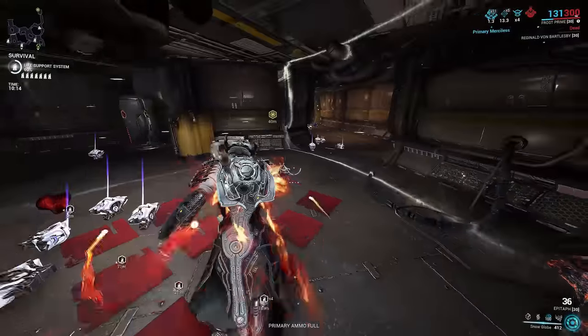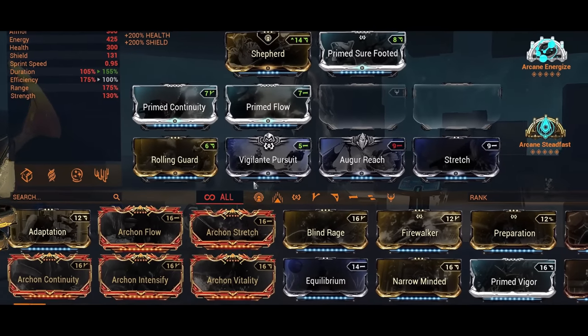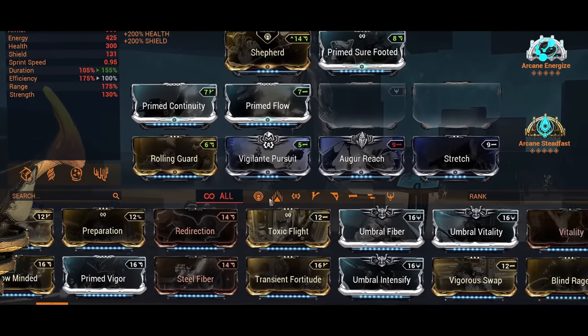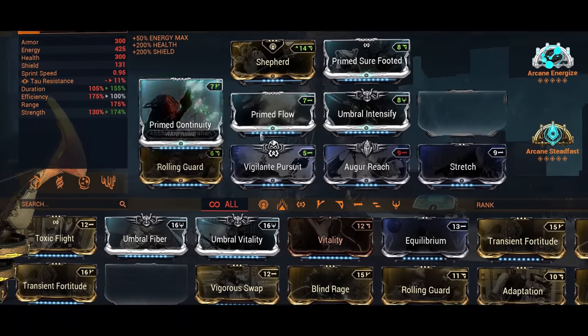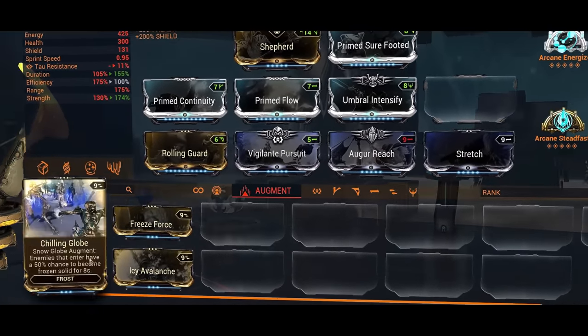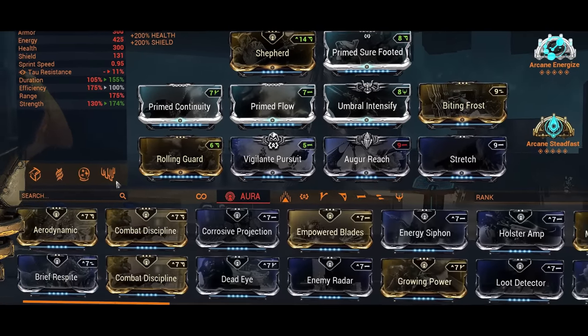If you want to change the Ensnare loadout to something else for weapon builds that require grouping, or just grouping and armor strip, replace the two efficiency mods with Umbral Intensify and any augment of your choosing — whether it be Biting Frost or any other utility mod — and change the aura to whatever you want.